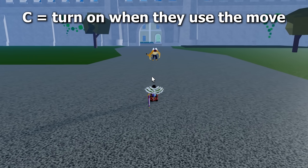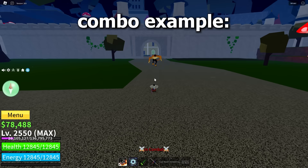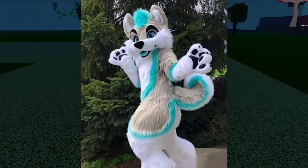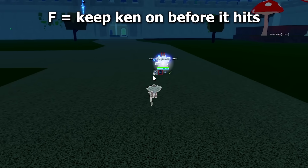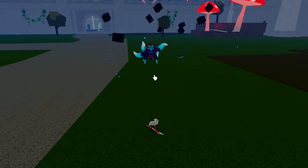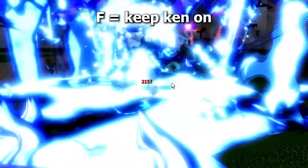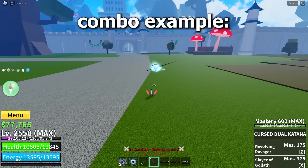For the C move, turn your Ken on when they use the move. Combo example. You can Kentrick the X move before or after it hits. But for the F move, you have to have your Ken on before it hits. For the transformed version, you can Ken the X move by keeping it on before it hits — otherwise it will break your Ken if you try to Kentrick after it grabs you. The same goes for the F move. Combo example.